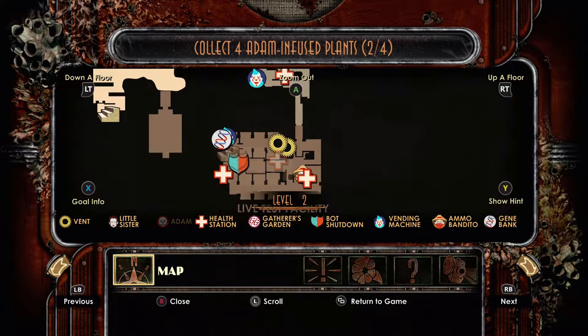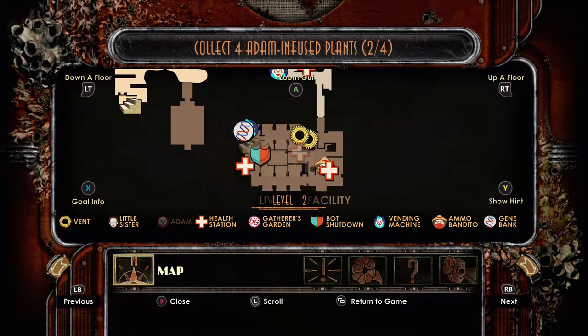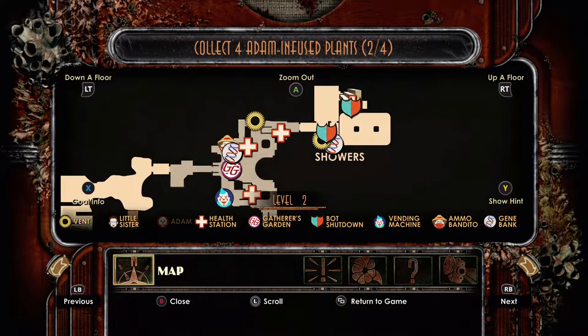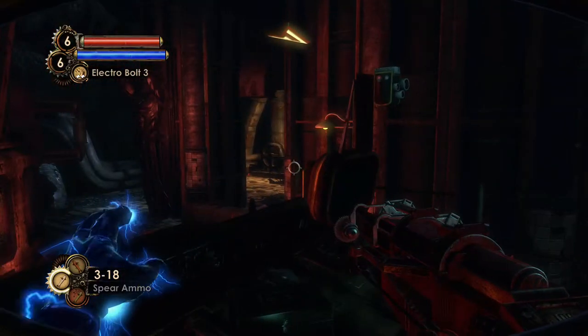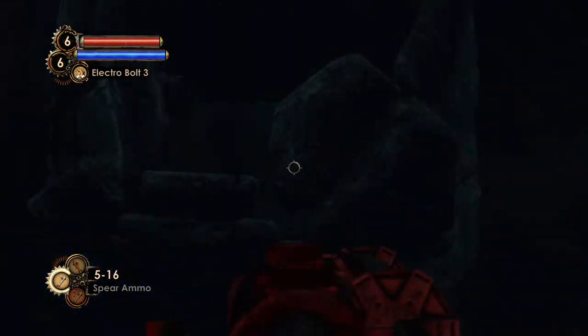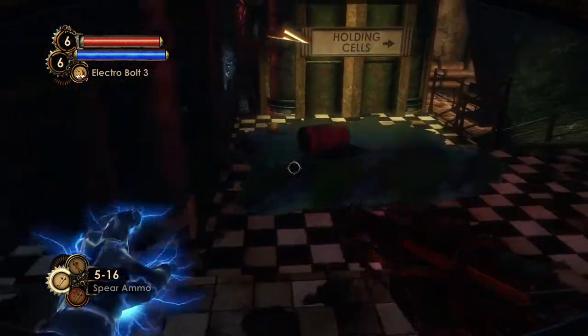Our only goal is the live test facility. There's a couple floors in there with what we're supposed to go get — there's a couple more flowers in there. There's this room over here, but we didn't see anything over there when we were last looking. So we'll just have to wait and see what that is. We'll head over to the live test facility, it's right through there. Let me reload that. I swear there's an Alpha Series stuck up there somewhere, because I can hear him roar and it's making me uncomfortable.